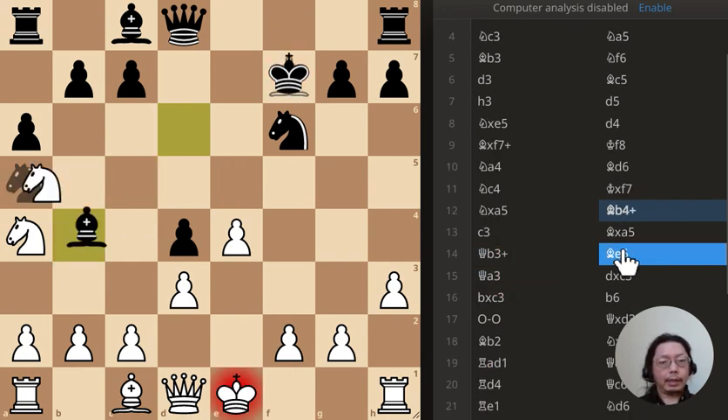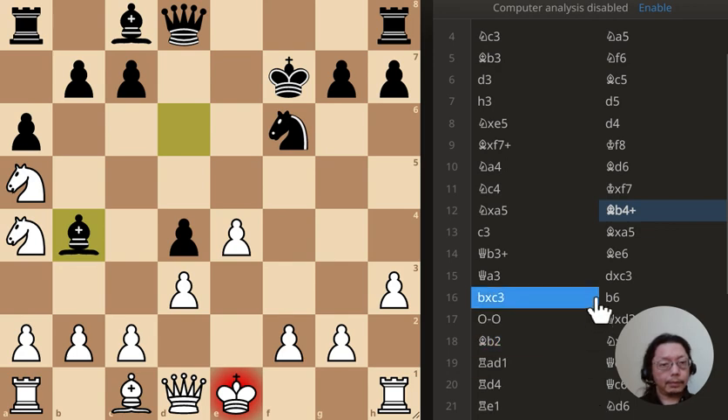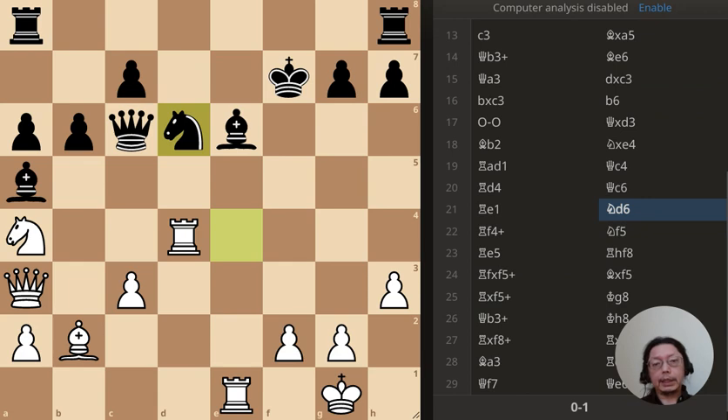Now this time the bishop has just captured on b4, check, and knight - so what is the best move? And this time black has just moved the pawn to b6 - what is the best move? Now the knight has just moved to d6 - what is the best move?